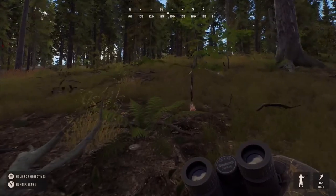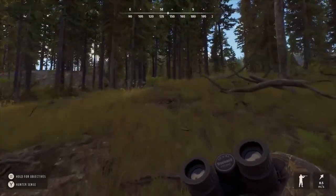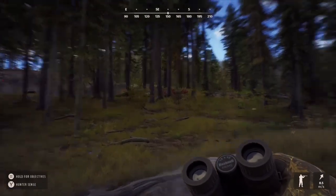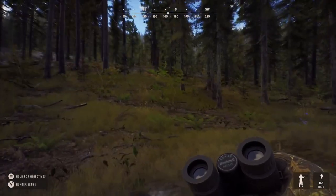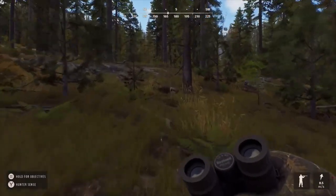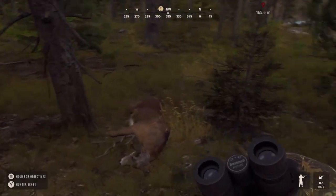If you look right down at the blood trail, you'll see a circular drop that forms a cone of blood pointing in the direction the deer is going. Very easy to follow with this guy. Let's have a look at my first five-star whitetail and see what type of genetics and fitness he had.